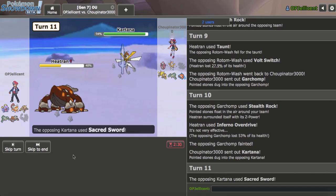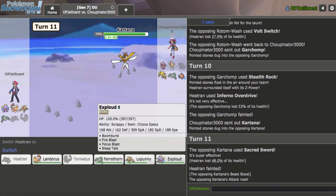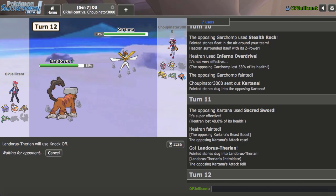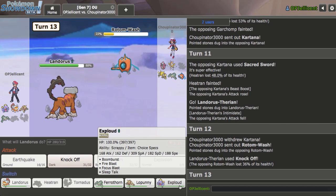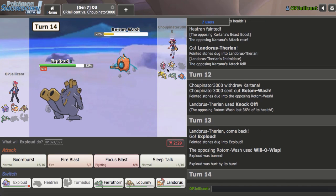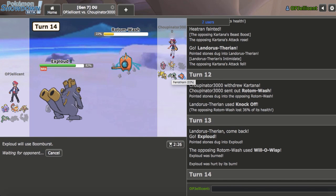I don't need Heatran — I'll just Earth Power here. They should go Sacred Sword. This is where I have to make a decision: do I predict them to be Scarf or not? I think I have to go with Landorus. If they're not Scarf, then I probably lose. I'll go for Knock Off — it'll hit the Rotom-Wash coming in. Rotom comes in, this takes a lot, probably gets 2HKO'd. Not even, because I already knocked earlier. I'll go Exploud — I need Landorus for Kartana.